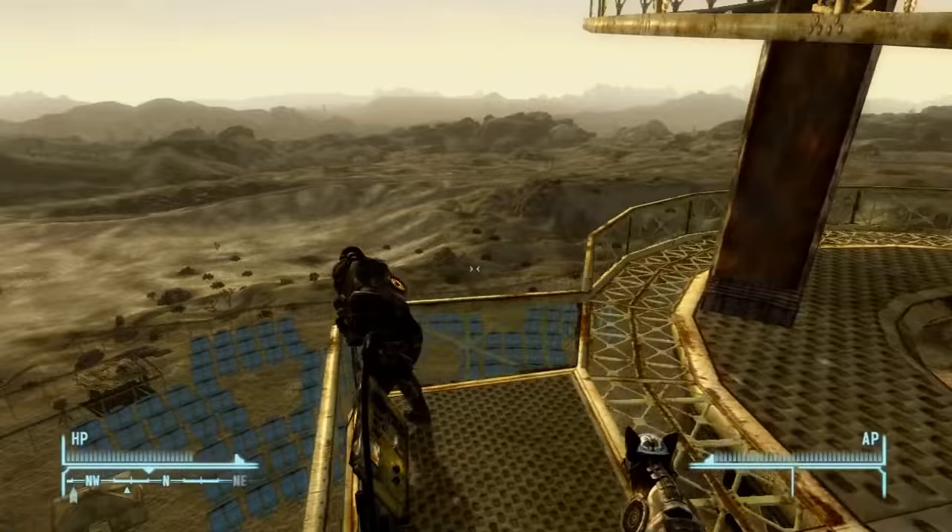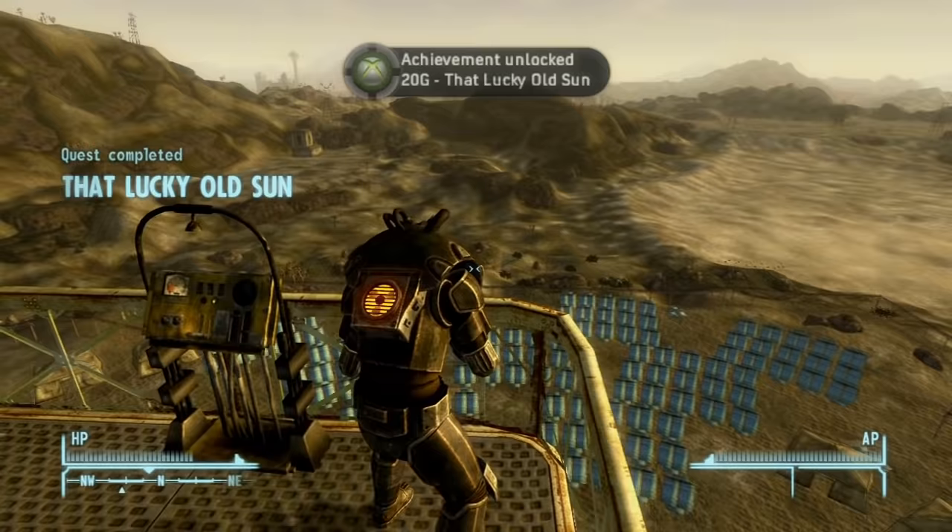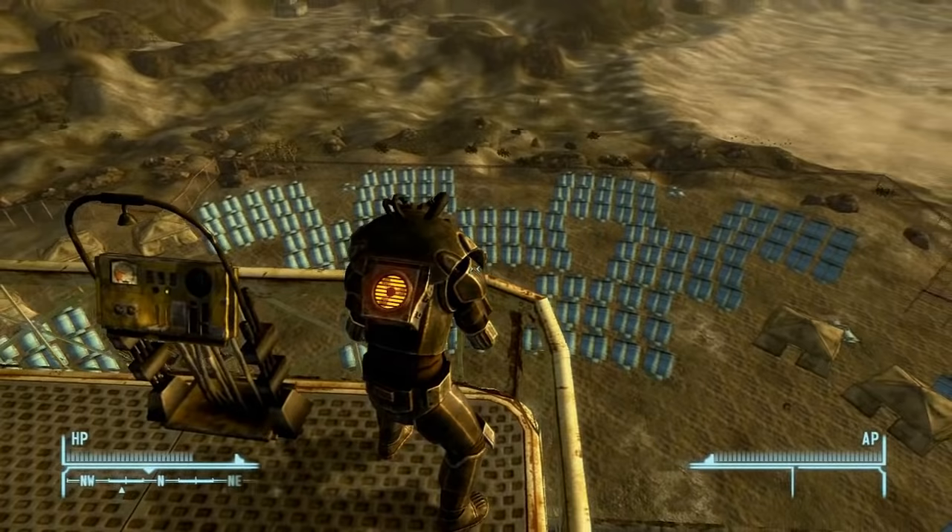Here we are at Helios 1. I'm at the very top, and you're gonna have to go through a long quest chain called That Lucky Old Sun. Once you get through, you're gonna come to the very top here to finish out the quest. You're gonna activate the control panel and that'll finish out the quest right there. There's 350 XP and an achievement, and That Lucky Old Sun is completed.